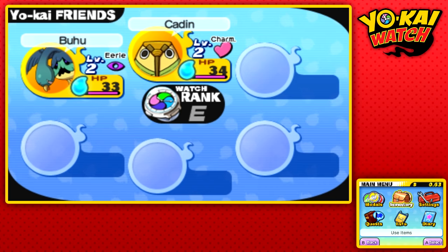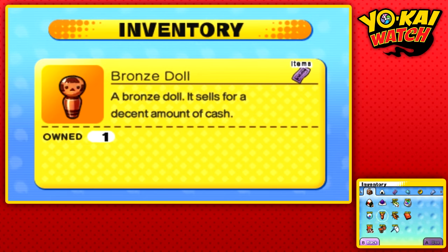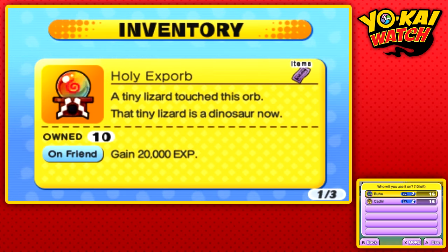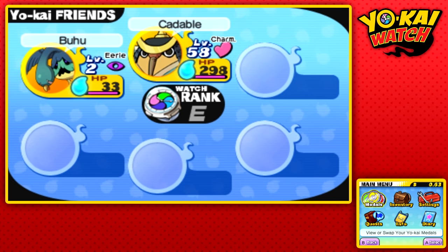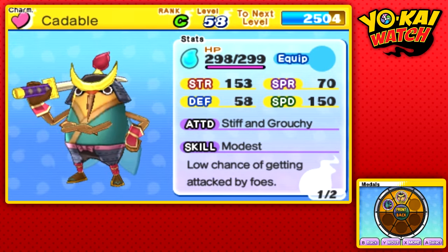So what do these EXP orbs do? They give you 20,000 EXP a pop. I am at the beginning of the game and I have a level 50 Yokai by using this method. Obviously that's kind of not fun, but if you're trying to level up Yokai later on in the game this is a fantastic method to do it.